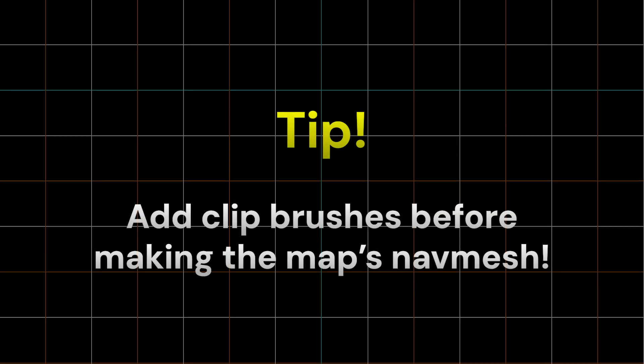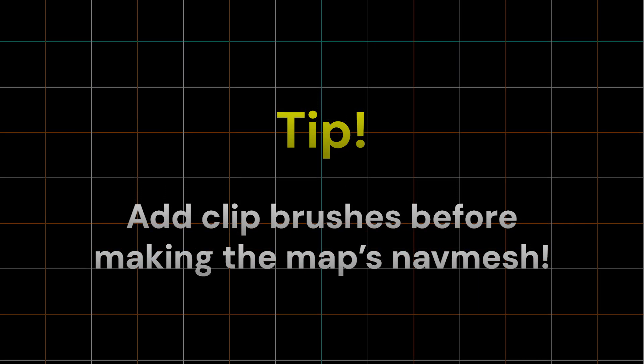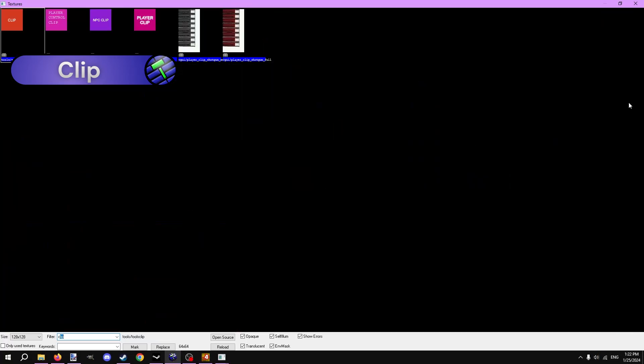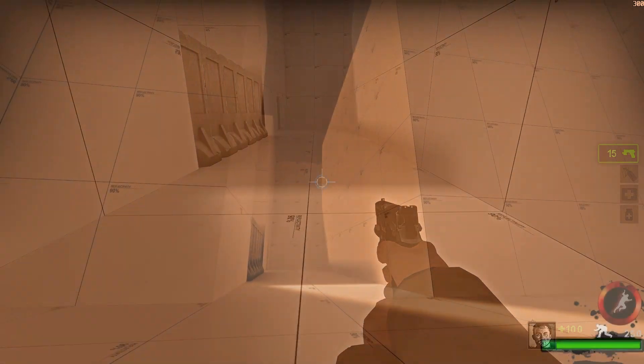Before we get into it, it's important to note you'll always want to make your clip brushes before making a navmesh. I'll go over navmeshes in the next video, but just remember that. To block off both teams from an area, simply make a brush with the tool's clip texture. No player or bot, survivor or infected, will be able to go through this brush.